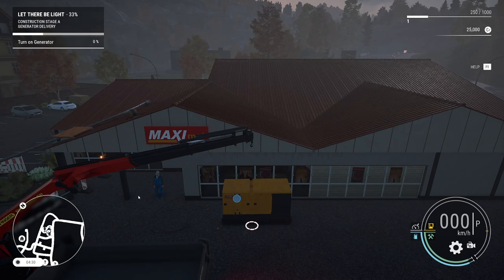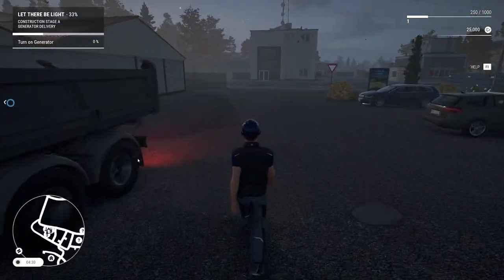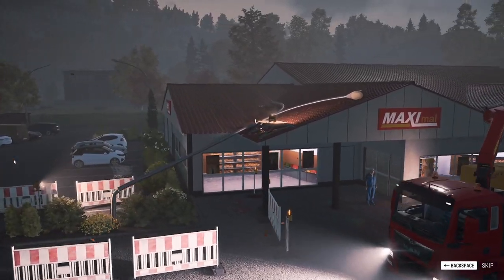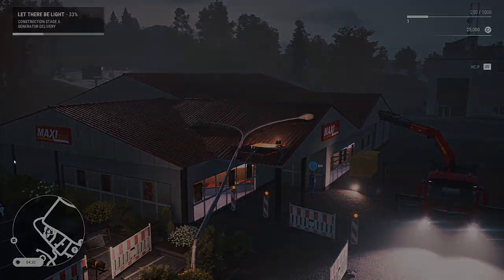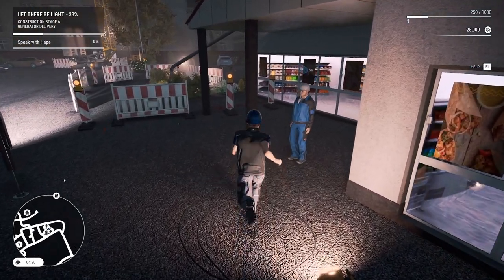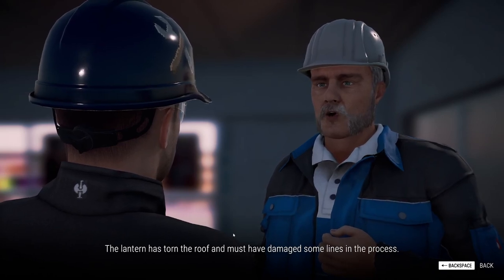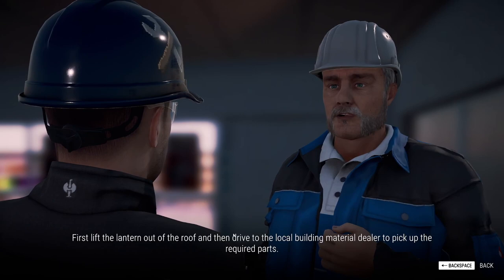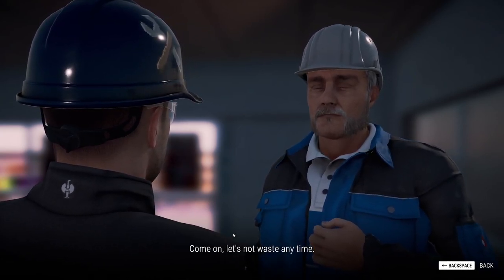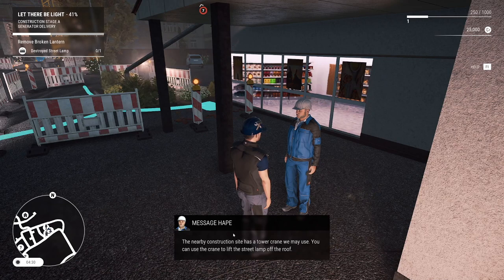We hop out and turn on the generator — pressing G switches it on and powers up the supermarket. Hopper then briefs us on the next objective: 'The lantern has torn the roof and damaged some lines — it needs new cladding. First lift the lantern out of the roof, then drive to the local building material dealer to pick up the required parts.' The game auto-saves and that's a good sign.